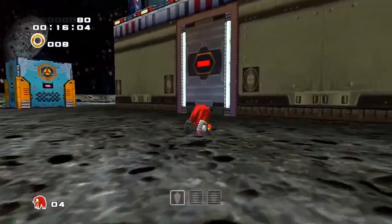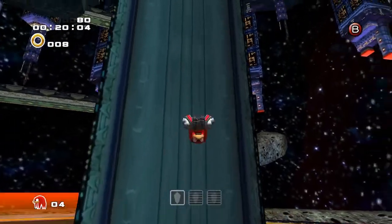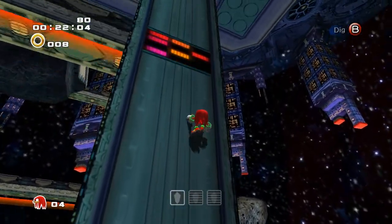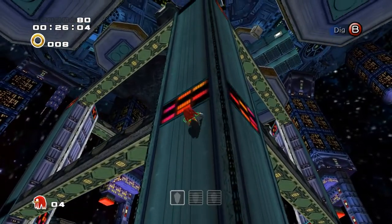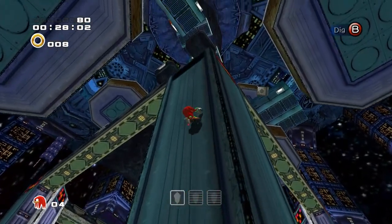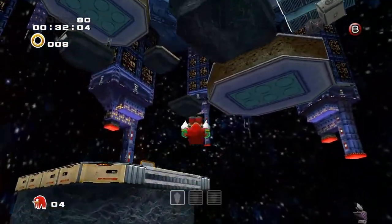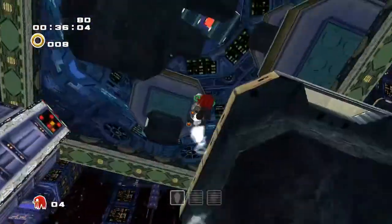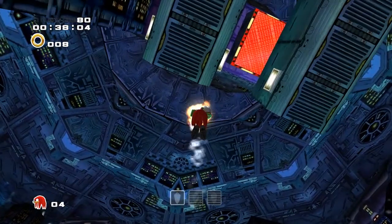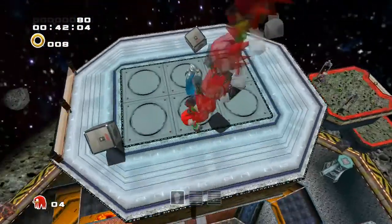Here we can also find another optional upgrade for us to get in this level. Hopefully I remember how to get it — I know exactly where it is, just not quite certain how to get it, but we'll find out. This whole level is just one giant tall level. I think it's really good for Knuckles because he's a vertical flyer, and the diving he can do whilst flying is just immensely helpful and fun to play with on this level.